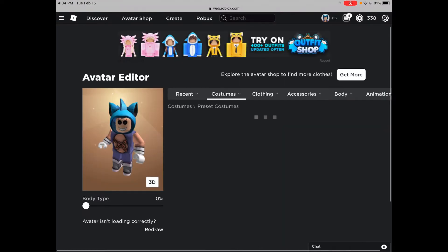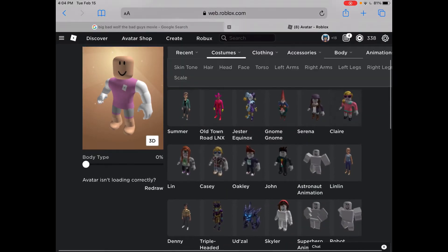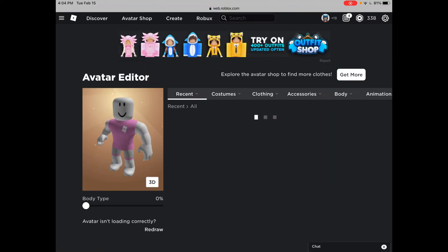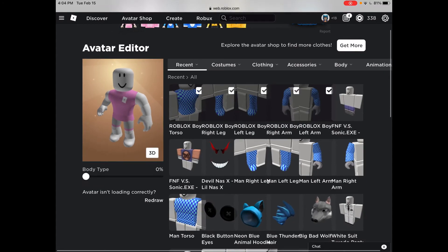Let's get the preset costumes. Roblox Boy works. Now change the skin color — and that's good. Now let's equip everything. I'm gonna equip this and I will be right back.